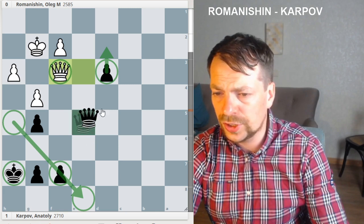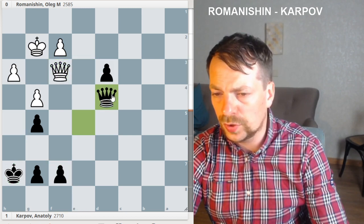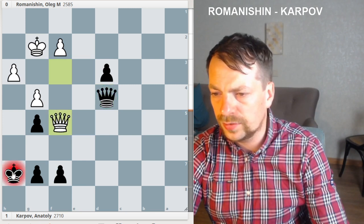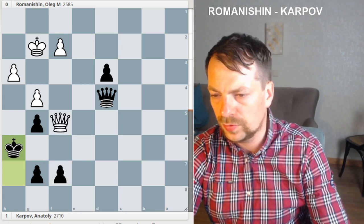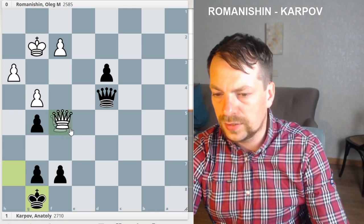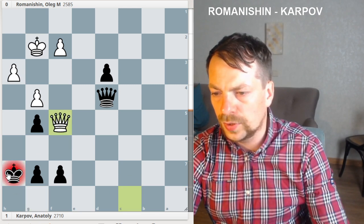Let's check the variations. The most natural move is Queen to d5, but after Queen f5 — let's say Kh6, d2 — then White wins with Queen to h5, so we have to be careful. If we play back then it's perpetual check, as we can see.